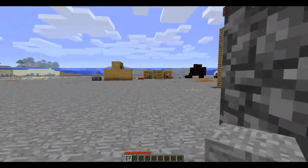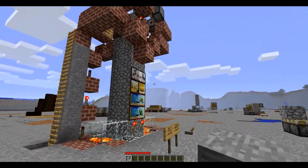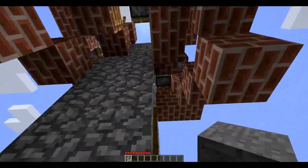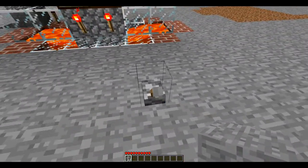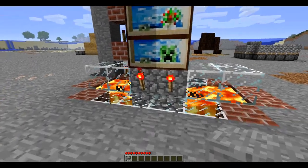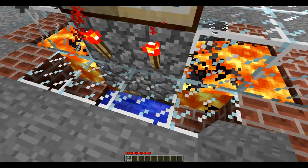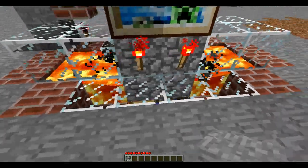I made a little machine just to demonstrate the concept a bit better, and I found some interesting facts about moving blocks as well. Basically if I flick that switch, I have a clock underground here which is making a cobblestone generator push upwards.